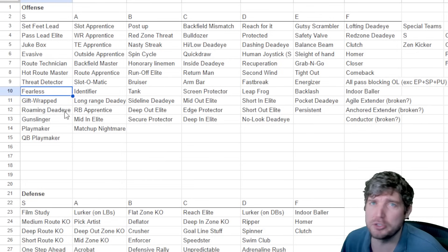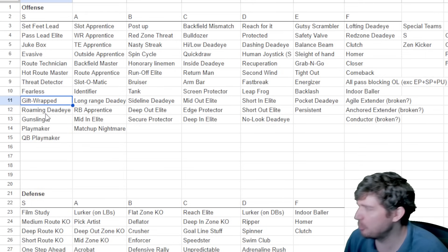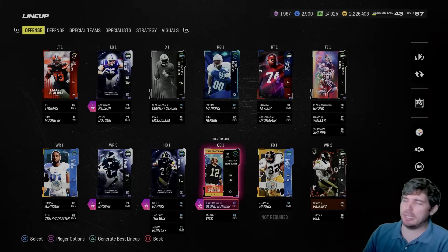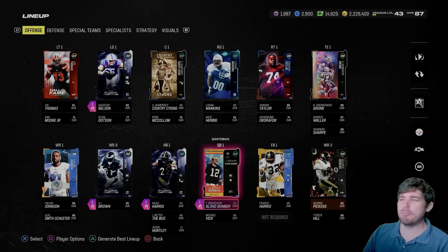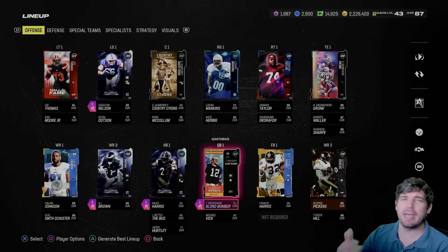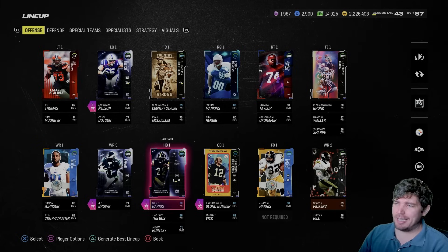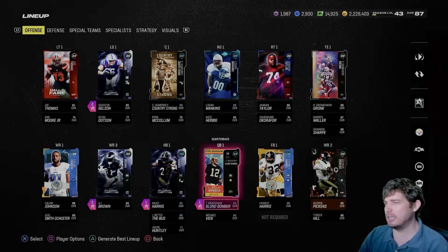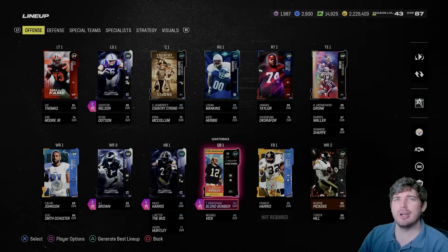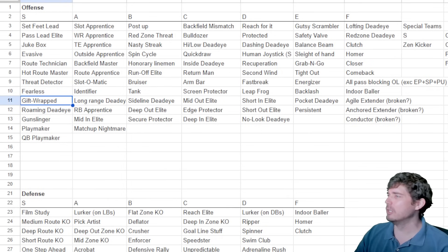I've seen so many quarterbacks with defenders barreling in who are still dominating and throwing the ball correctly under pressure. Gift wrap is still worth it — it provides a slight bonus to catching that I'd just say use it. There aren't many other great quarterback abilities right now outside of gunslinger and some dead eyes. Gift wrap is one AP and I'm just experimenting — it's not a must, but I think it helps. If you're a passer, find the one AP and use gift wrap.